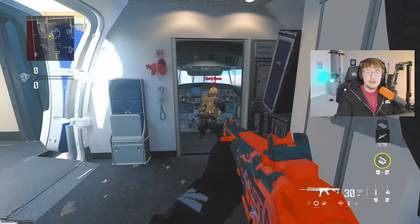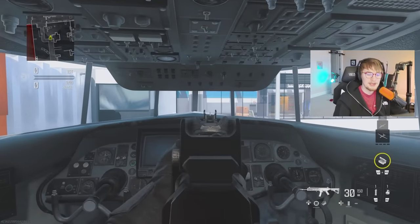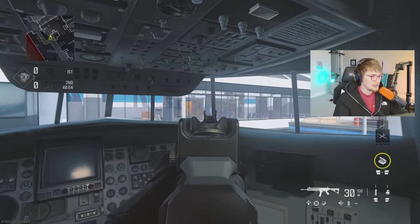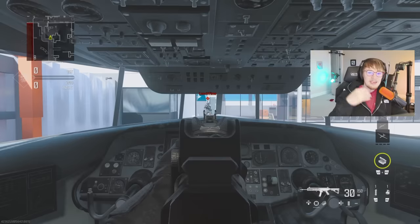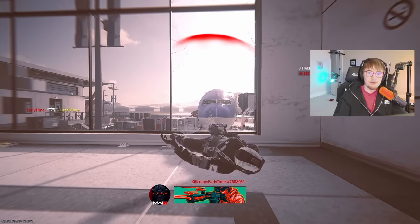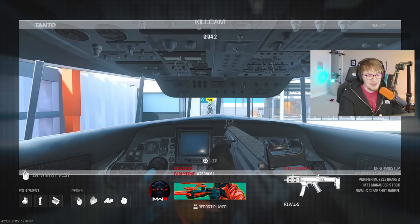Tip number one is god spots. The first spot you need to know is in the cockpit of the plane. If you walk towards the cockpit holding ADS, you can see perfectly over the cockpit towards mid. But as you switch to this POV, you'll see my feet are actually stuck in the floor, meaning that even though I can see my opponent, my opponent can't see me.